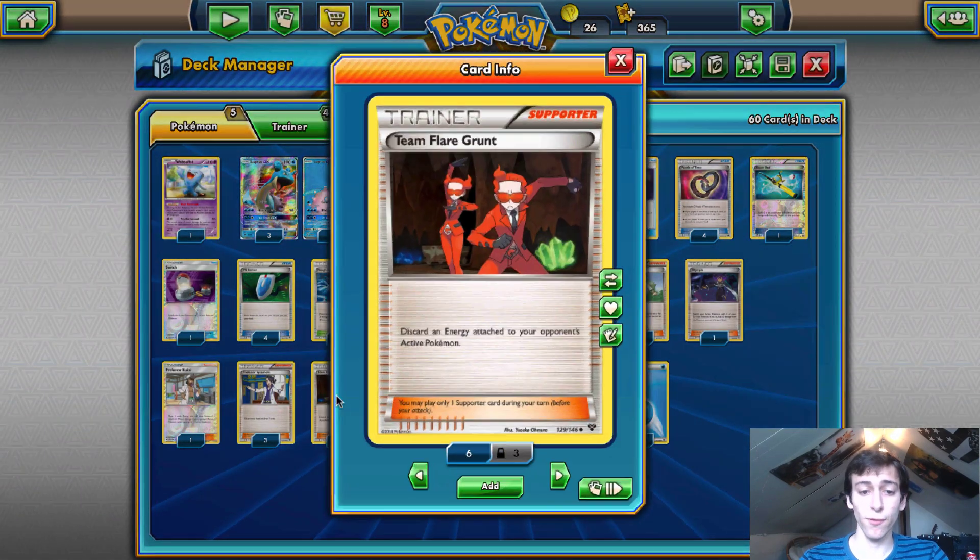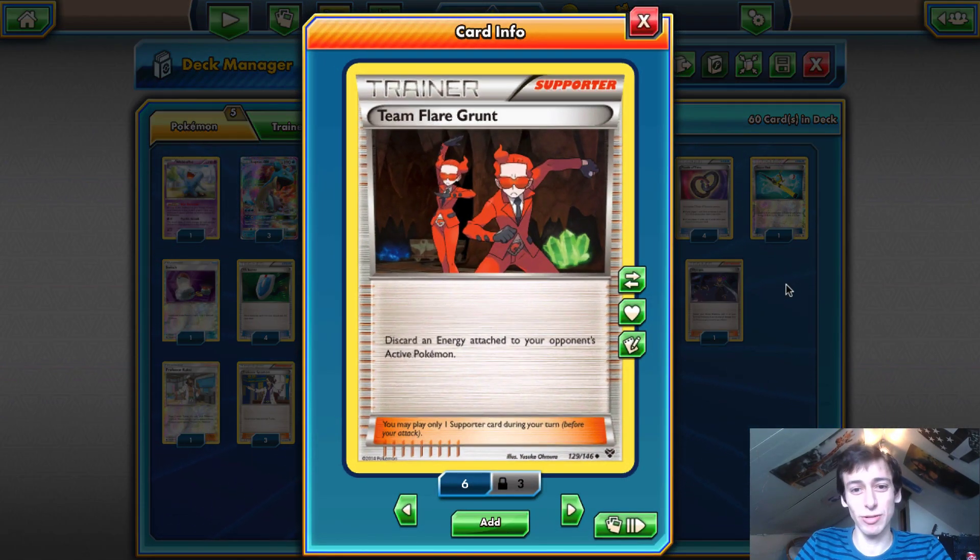We play four Team Flare Grunt — this is where the disruption really starts. Basically every turn, if you're not playing N, you want to play a disruption Supporter. You run four of these because you want to prevent your opponent from attacking as long as possible. At one point I was down to two Team Flare Grunt in the list, and that was a huge mistake. This card is so good — play four for sure.